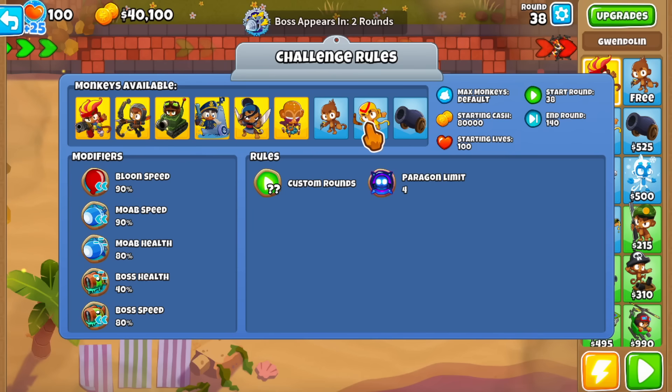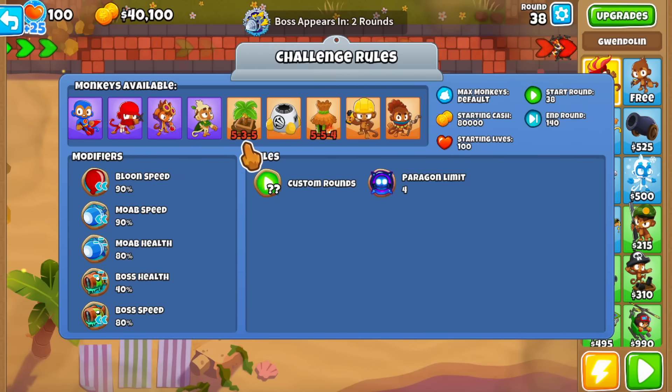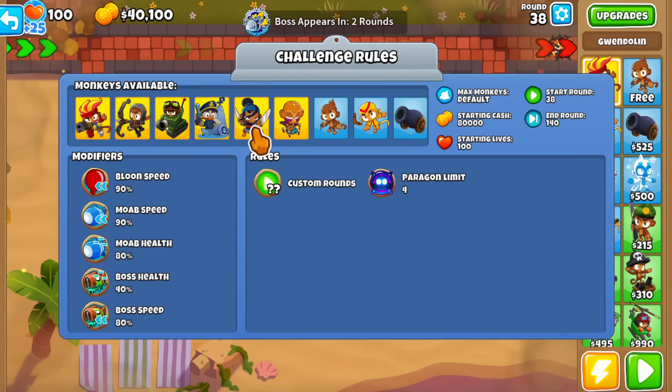But all jokes aside, this is not a funny wig — this is actually difficult. Let's quickly go through the modifiers. We have no Ben and no Geraldo, so no farming heroes. They also removed the metal pad farms and the monkeyopolis. So no monkeyopolis, but they did reduce the boss health by a little bit, which might be helpful for us.